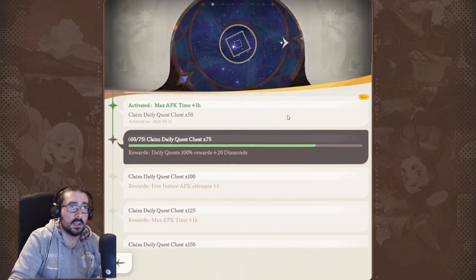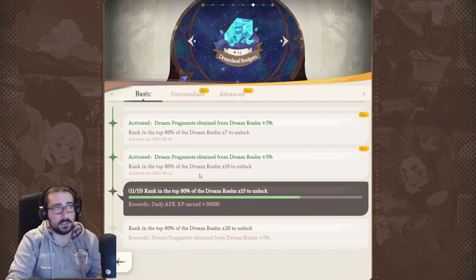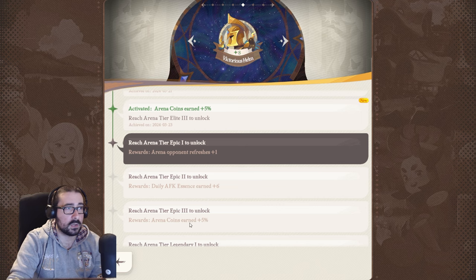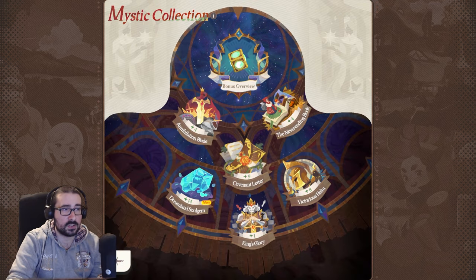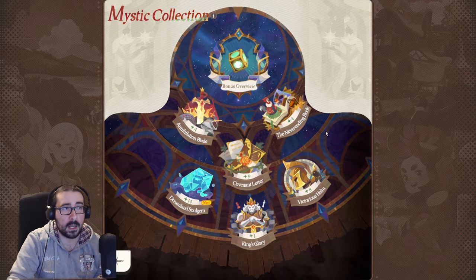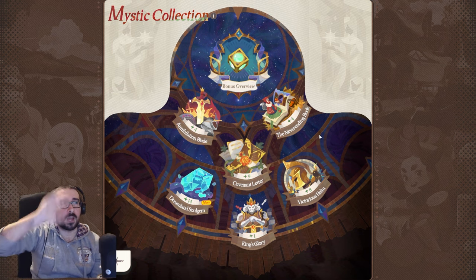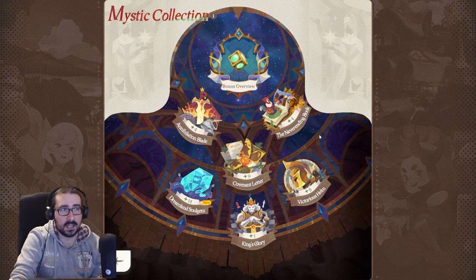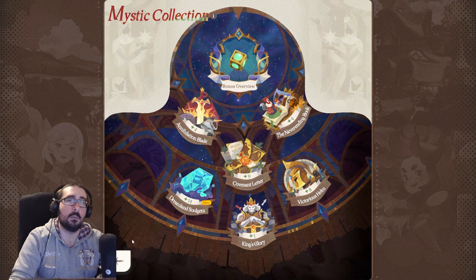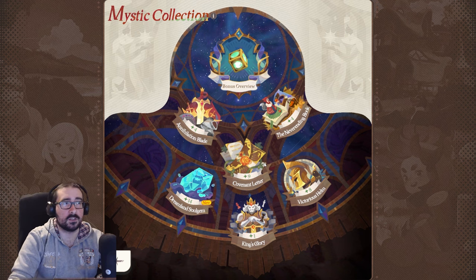The covenant ladder requires pulling a certain amount of times. The neverending book is for daily stuff. Victorious helm is for the arena — reach certain tiers to get more refreshes. It's actually pretty important, and that's why I'm introducing it at the start of the video. Most people forget about it because you don't always see it, but by doing the challenges you'll find out what to do and can check it regularly to see what you need to do to improve certain aspects.